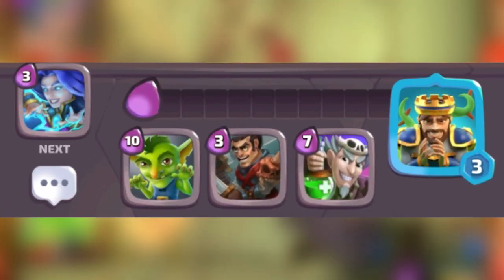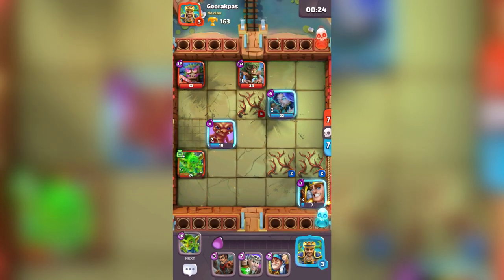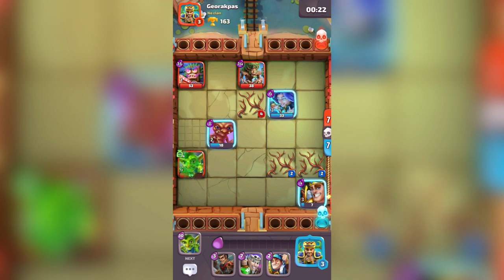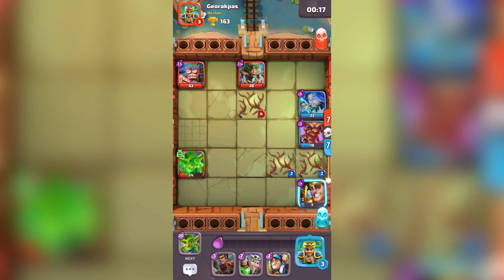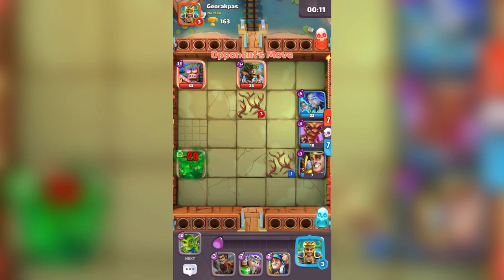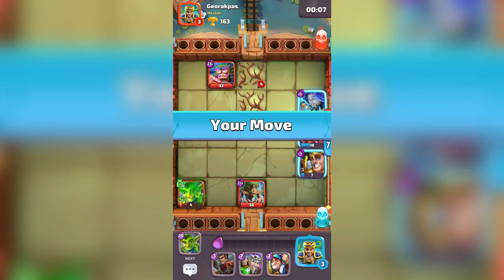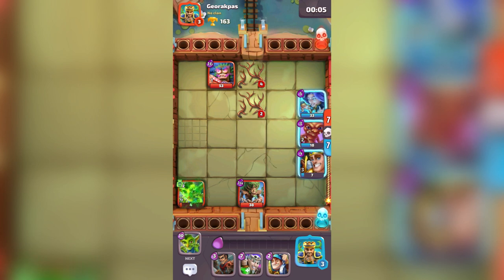Down at the bottom you can choose which hero will come up next out of a selection of three, and when one of your heroes dies the next one will show up. Looking at just above and below the play board, you can see some skulls — each skull represents one hero. When one of yours is defeated you lose a skull, and when one of your enemies is defeated they lose a skull.